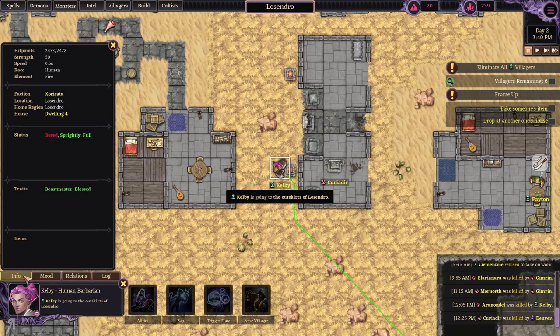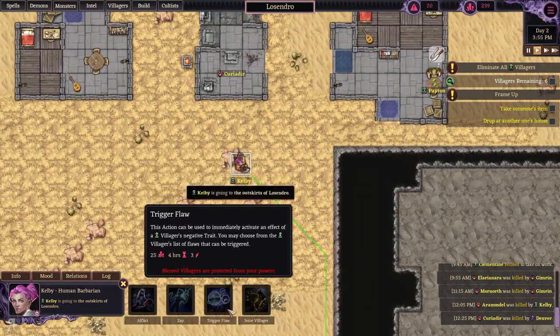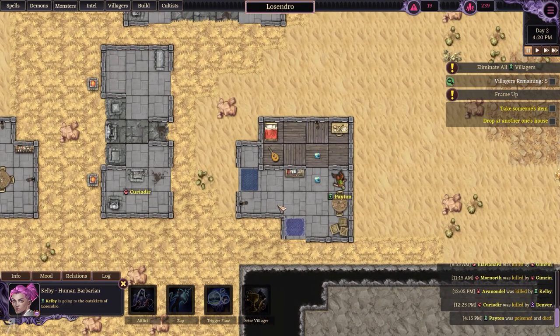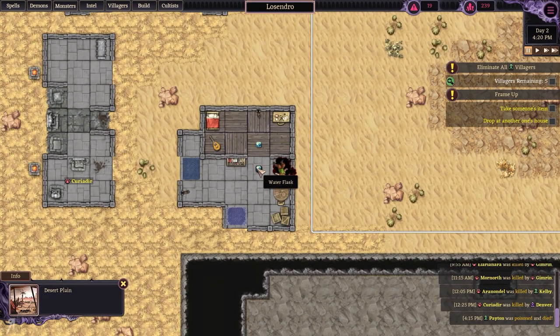Kelby is also blessed. This is a lot more difficult than the previous time I played because you can't do anything to blessed villagers — they are completely immune. And now Payton is dead; he was poisoned and he's done.